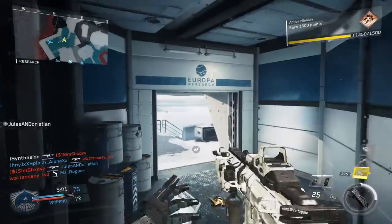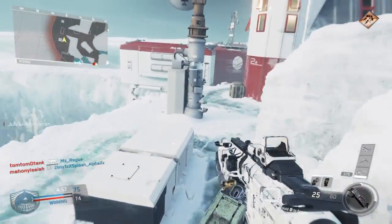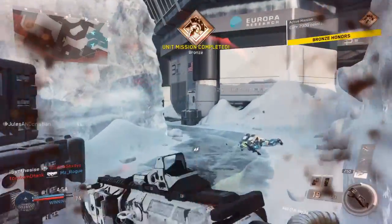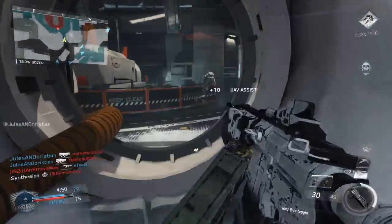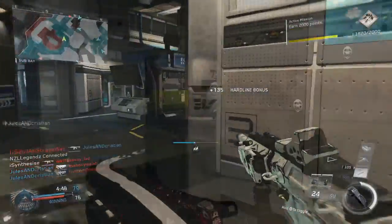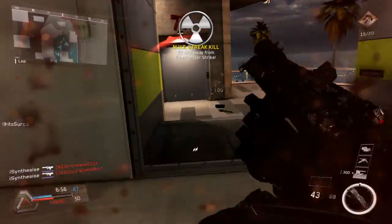Both of these guns are unlocked fairly early into Infinite Warfare and they're the first two fully auto assault rifles you have. So we're going to be having a look at these guns, seeing which one's better for you to be using. There are five things we're going to be looking at to decide which of these guns are better, and those five things are the damage and the time to kill, the recoil, the iron sights, the magazine size and the reload speed.